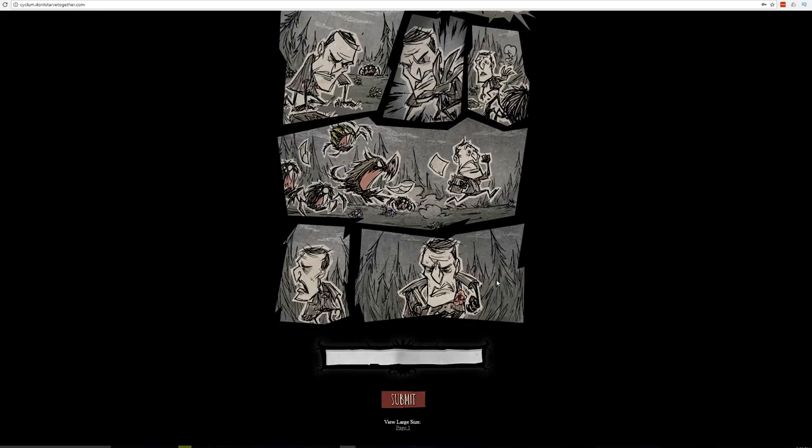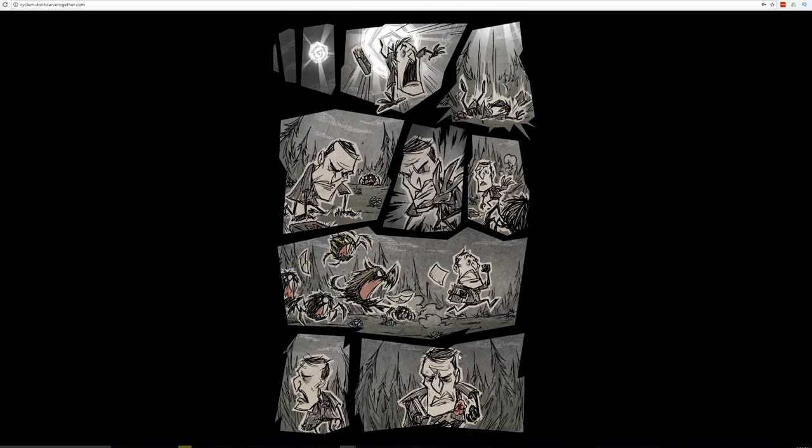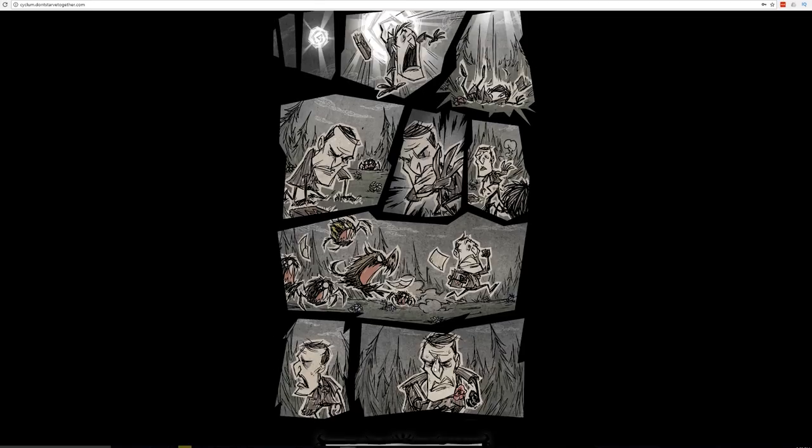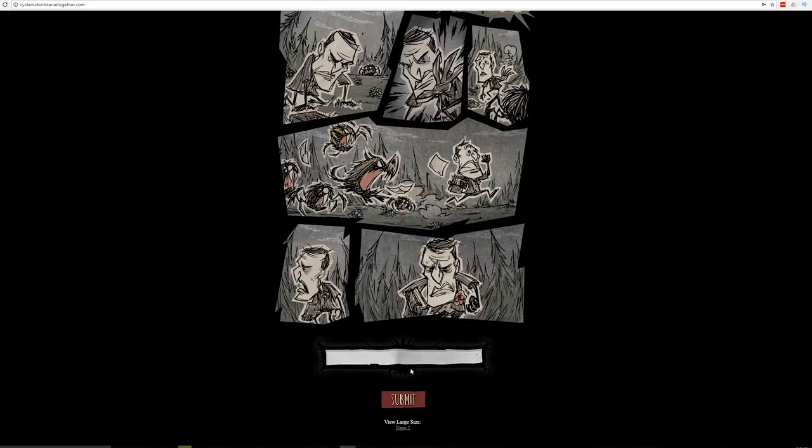The first panel of this page depicts Maxwell getting thrown back into the Don't Starve Together world, this time apparently without any of his powers. Once he realizes he no longer has power over the world, he decides to beat a hasty retreat from the spiders and hounds that are after him. At the very bottom of this page, there will be a text box that allows you to enter text into it, as well as a big red submit button.